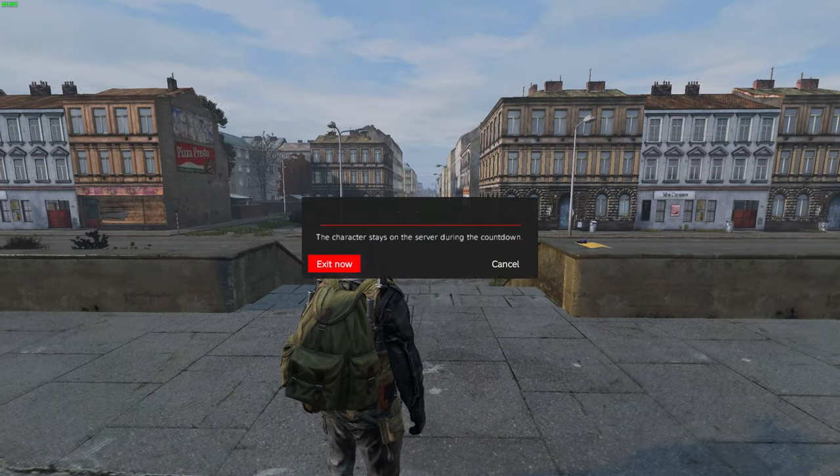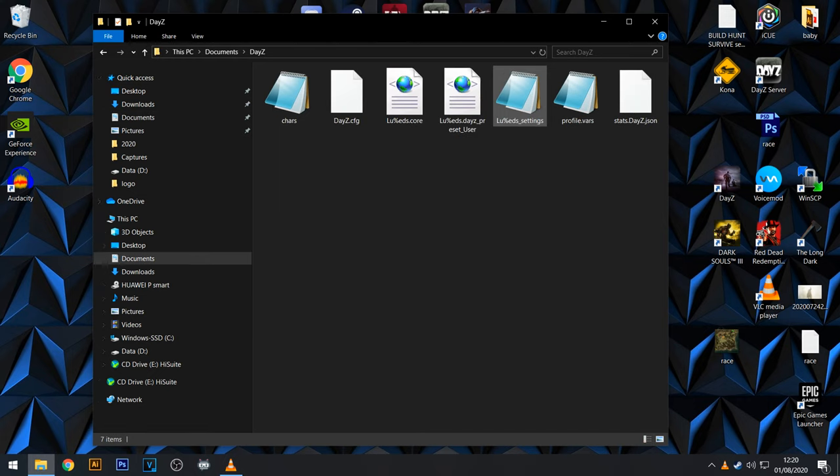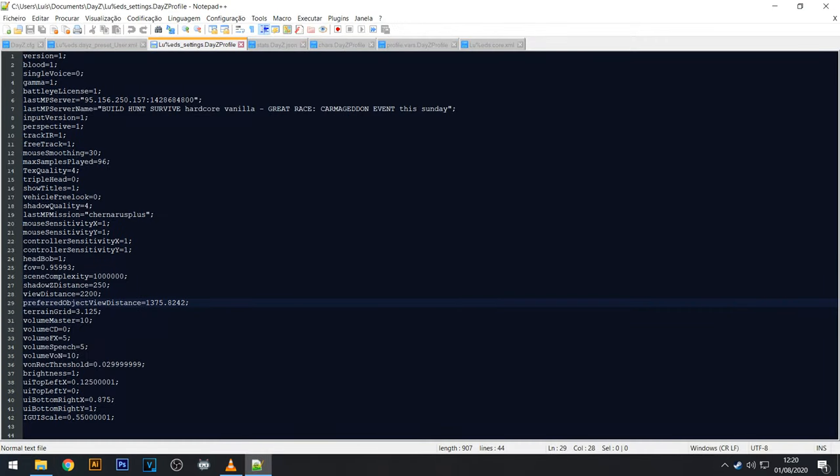Let's exit the game, close everything, and go to your Documents folder and into the DayZ folder. Now you're gonna see these files here — select this one. You can open it with Notepad or Notepad++ which I use.